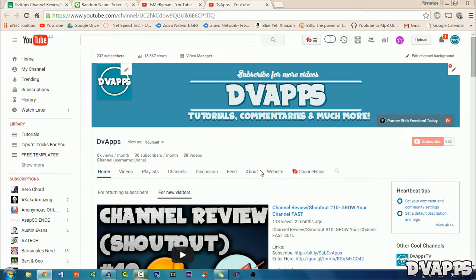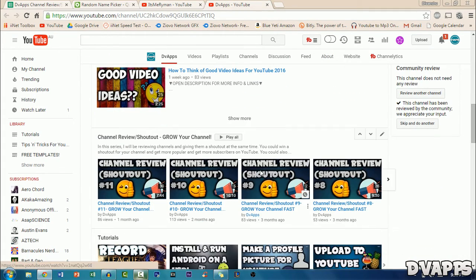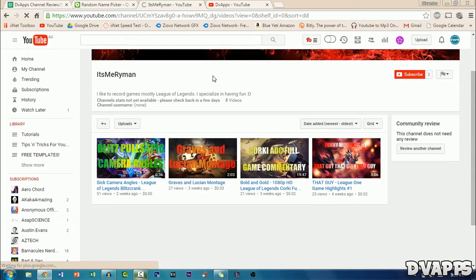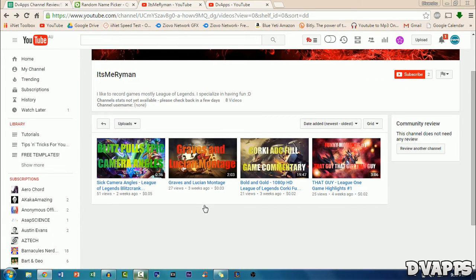Also try making your layout better — something like my channel where you have the channel trailer followed by your uploads and then some playlists at the bottom. Right now you only have your uploads, so maybe try putting a channel trailer in there. Now moving on to your videos — it looks like it's a fairly new channel, only about four weeks old, and you're doing some League of Legends montages and gameplays. I actually play League of Legends — it's a pretty good game. Let's look at this Graves and Lucian montage.